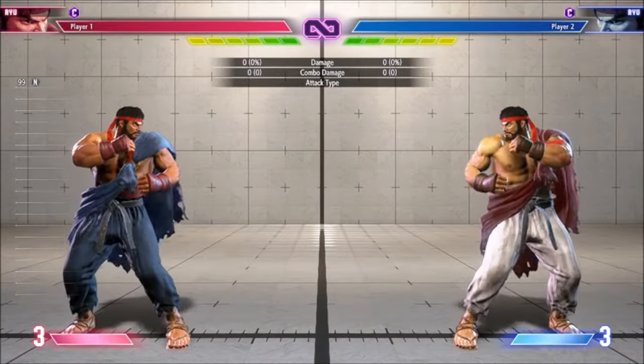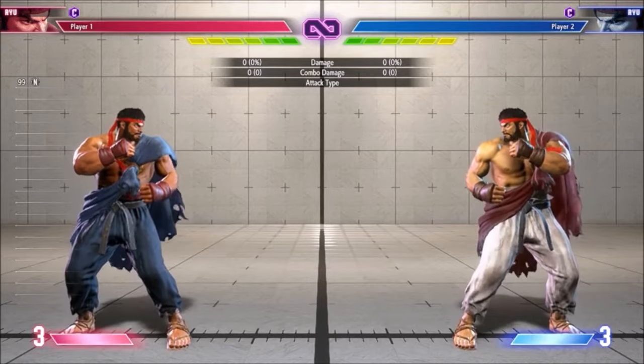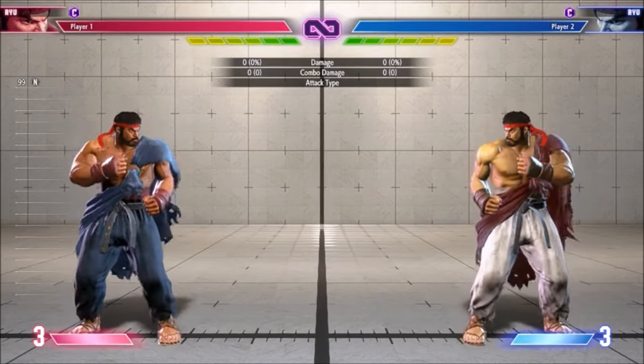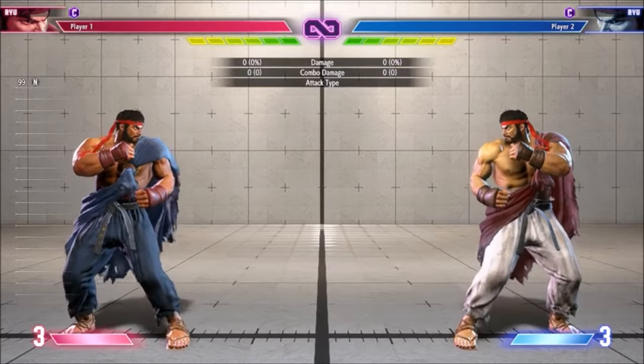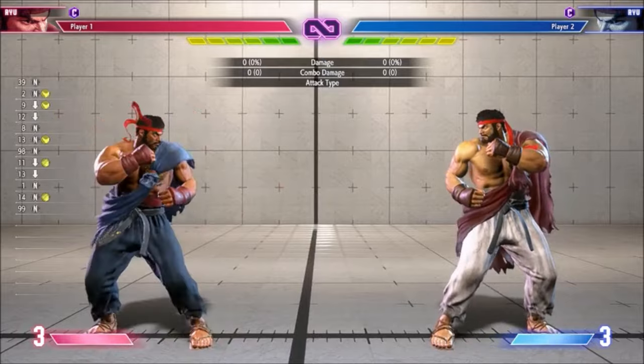Having fewer buttons dedicated to normals significantly increases the input overlap, which actually results in the removal of some normals for every character. For example, let's look at Ryu's mediums. Classic Ryu would have stand and crouch medium punch, stand and crouch medium kick, and a towards medium punch overhead.